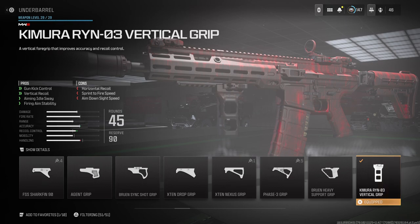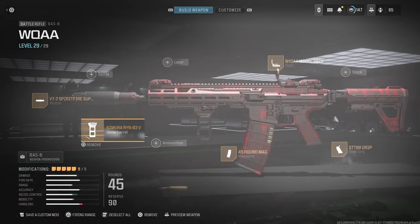The Kimura REN-03 also helps with recoil grip, gun kick control, vertical recoil, aim sway stability, and firing aim stability. That basically means when you're swaying your gun left to right, you won't be moving too slow — you'll be able to ADS quickly, get your shots off faster.